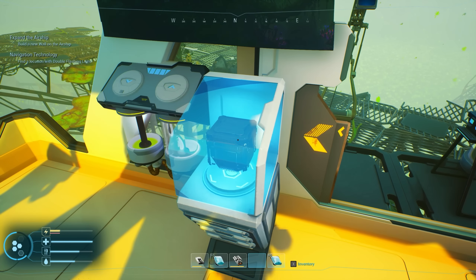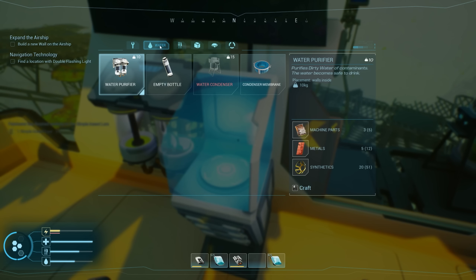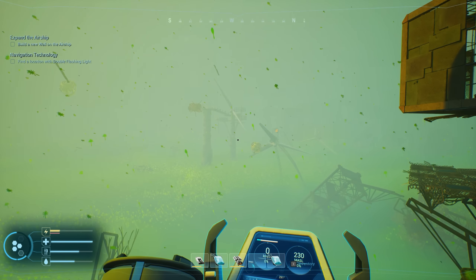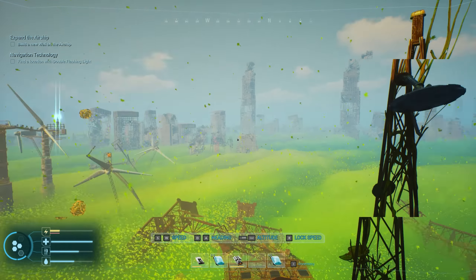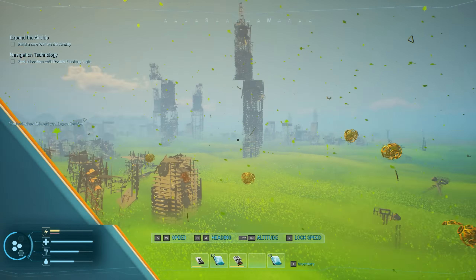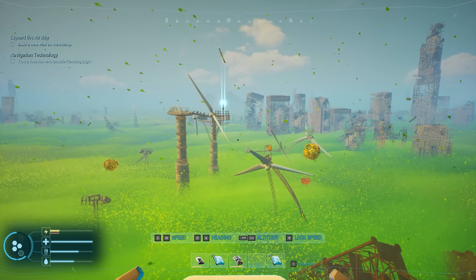We need to get an insect lure for sure because we've gotta keep our food up. My energy is super low. Oh, there is a bed — let's get a bed made. Now let's see if we can go over to this wind turbine place. This is the clearest view I've ever seen in this place so far. We can see for ages — this is magnificent.